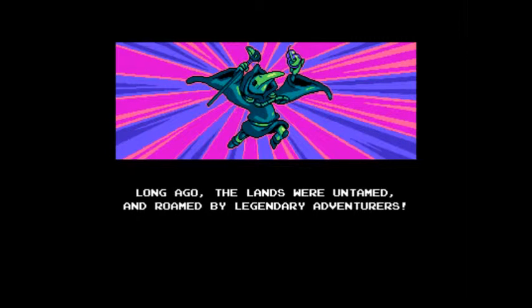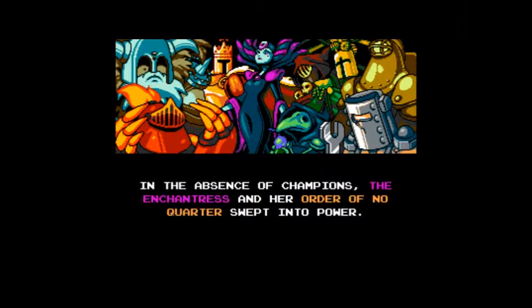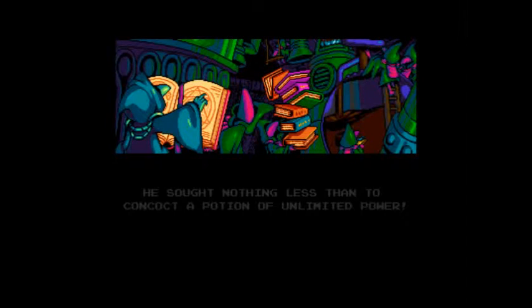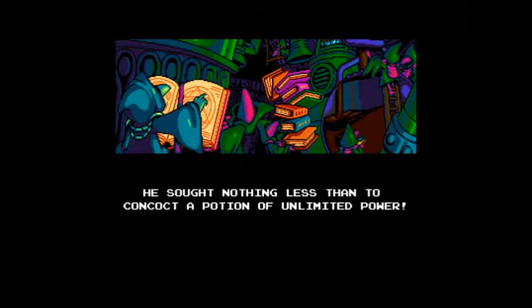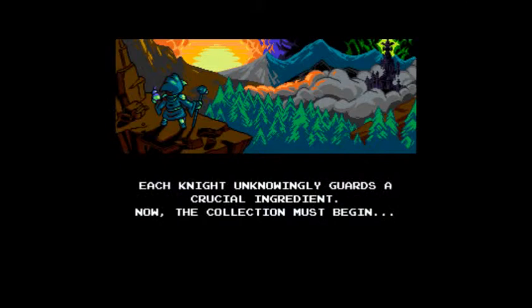There's even different music. Moving around here, into a star — yeah, that's what happens in the main game. Shield Knight. An order of no quarter swept in. The maniacal alchemist Plague Knight had plans of his own. He sought nothing less than to concoct a potion of unlimited power. Each knight unknowingly guards a crucial ingredient — now the collection must begin.